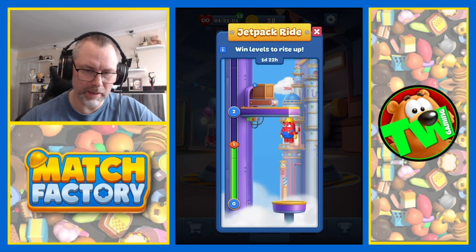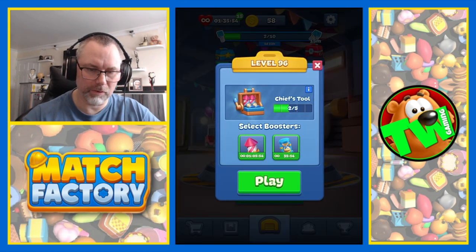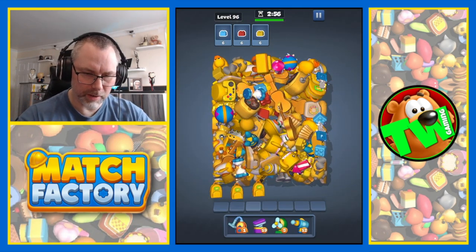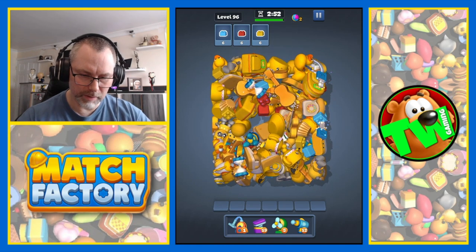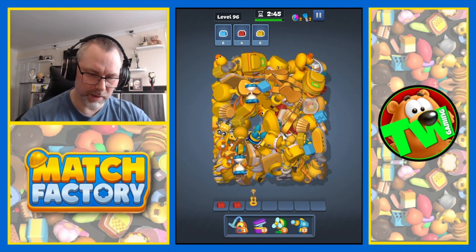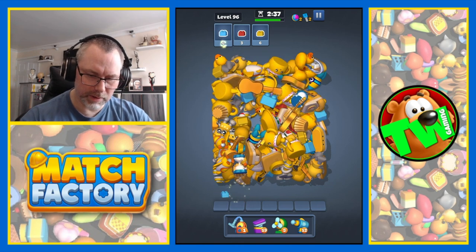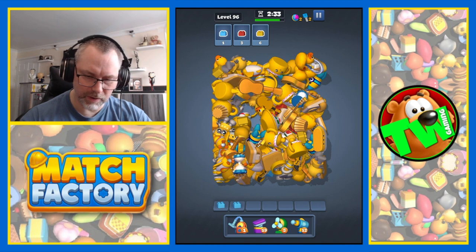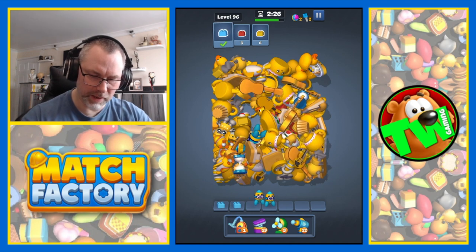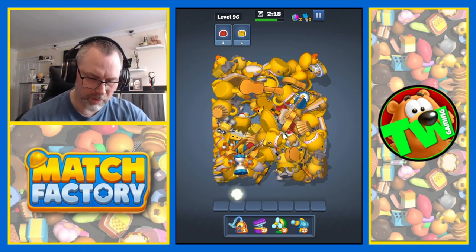There we go, we're at a level on the jetpack ride. 15 minutes unlimited lives. And we're on level 96. We've got lots of Legos. The only problem is everything is in the way. I don't even think that is a Lego. Like we did on the last one, we'd possibly need to get rid of a lot of the bigger stuff before we find the actual stuff we want. So we will try and do that - I'm not saying we're going to, but we're going to try.